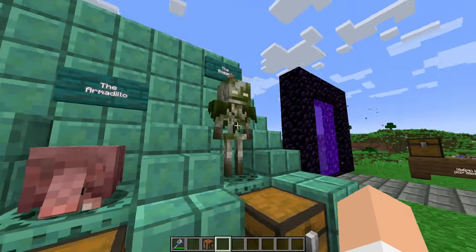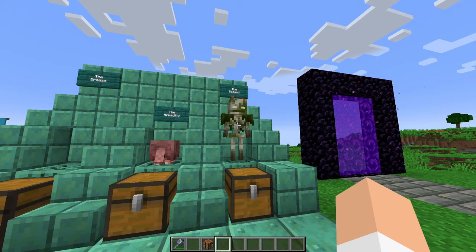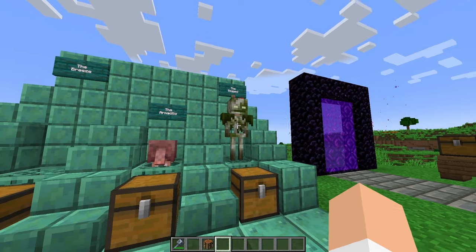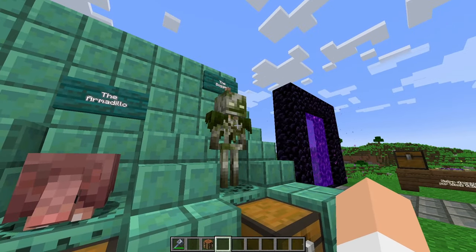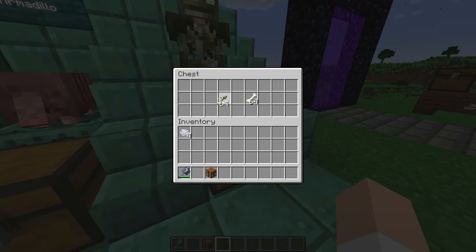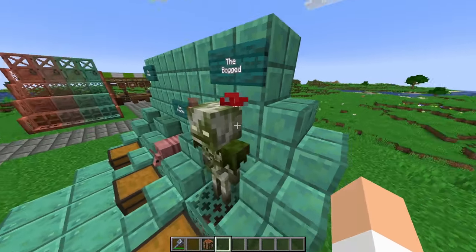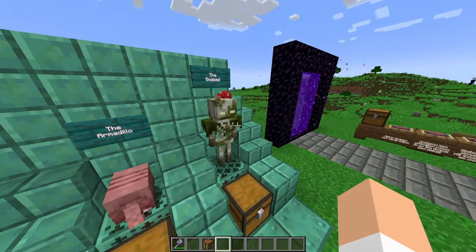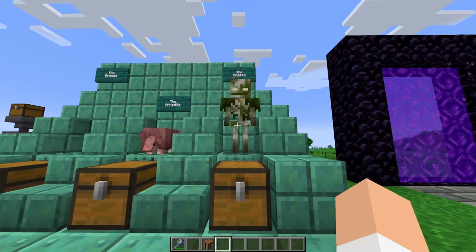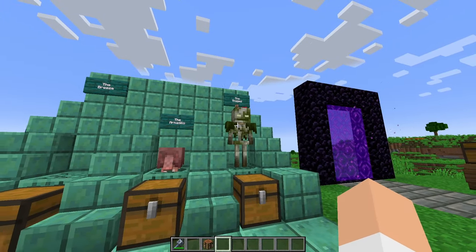We also have the bogged — a brand new skeleton variant, very similar to the stray. Think of the husk compared to the zombie. These guys will spawn inside of swamps, but most notably they will also spawn inside of trial chambers. Their main drops are arrows of poison as well as their bones. They're a really cool looking mob — they have fungus growing out of them and I'm really glad that Mojang is embracing the variants.